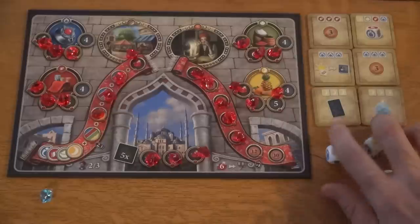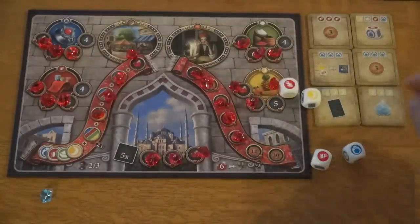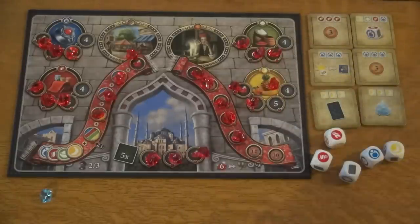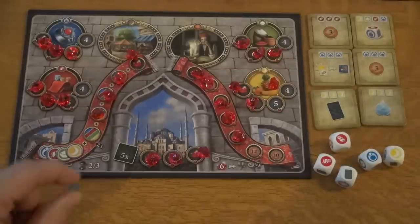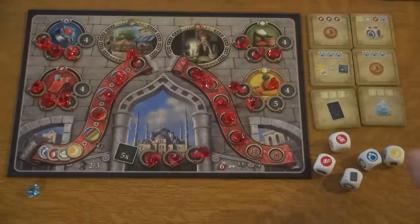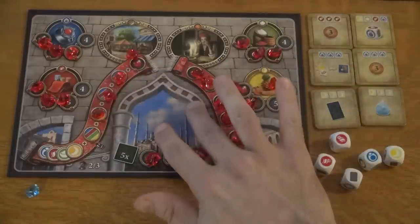On your turn you're gonna roll five dice. These dice represent your assistants who can go out into the bazaar and give you access to potential things that you might want. After you roll, if you don't like your roll, you can spend a valuable crystal to reroll any number of your dice. Otherwise, you just got to live with what you've got. After you're done rolling and potentially rerolling, you're gonna get to do exactly two actions with those dice.